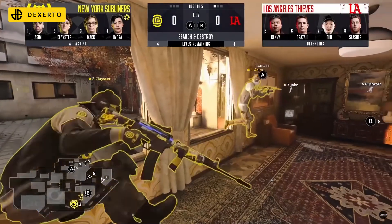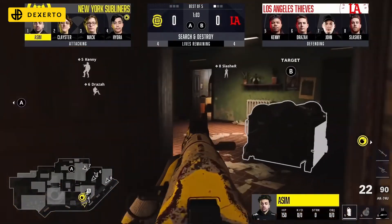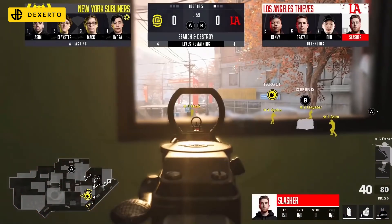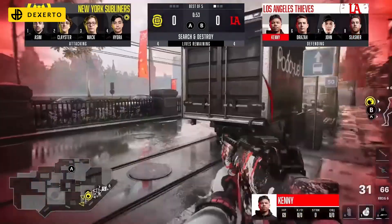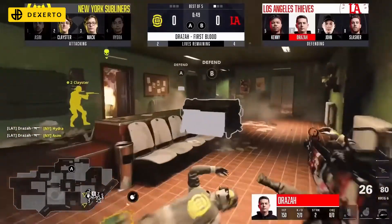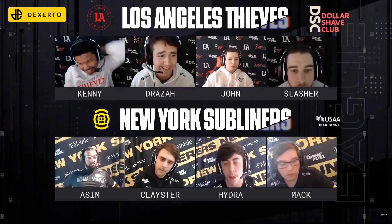Draza showcased his search and destroy prowess to give LA Thieves a head start in the second map of the series. Always check your flanks — hoping to get that bomb down, everybody getting tagged up with bullets but no one yet to drop. However, that quickly is about to change as Draza finds himself on the flank. Nobody watching the backside as that's going to be three in a row for him.